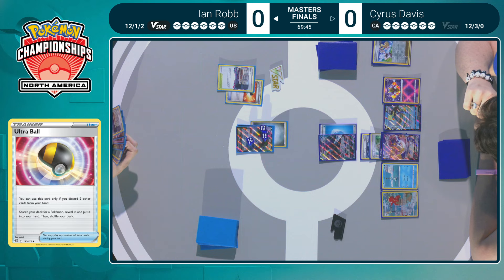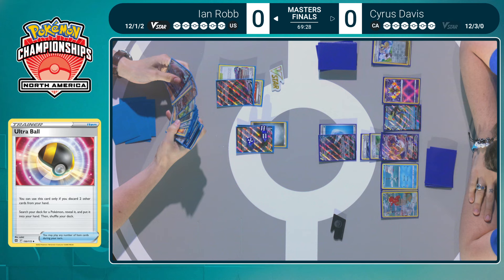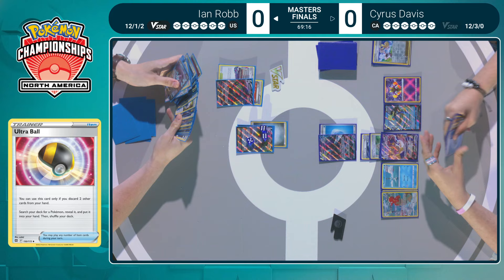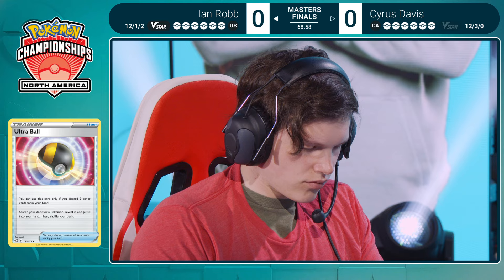Ian did get an Ultra Ball as a top deck, so we'll be able to do something different. That high HP is definitely troublesome for Cyrus. He discards Lost City. You also have to be careful of discarding Pokémon in this matchup because of that Echoing Horn that Cyrus plays — she said in the matchup video it is one of the key cards to try to steal this matchup. Cheryl could also be pretty key as she can eliminate some of the damage. Ian's Pokémon do a lot of damage, but they will never one-shot any of Cyrus's big HP VMAXes.